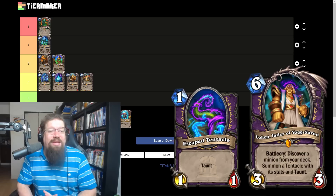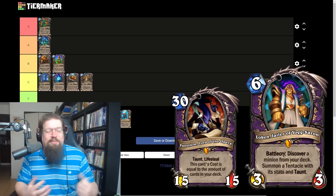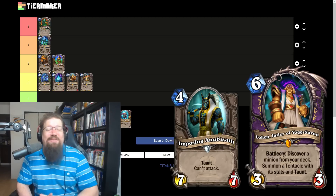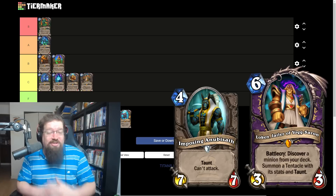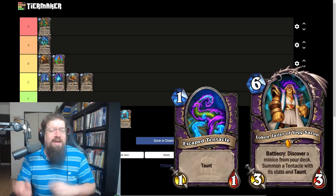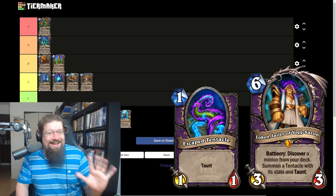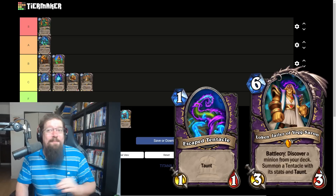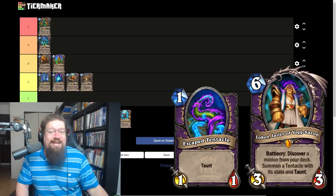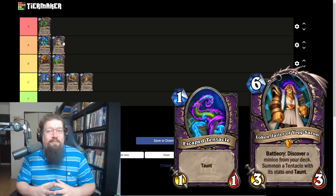We have Loken the Jailer of Yogg-Saron, the Warlock legendary — six mana three-three. Battle cry: discover a minion from your deck, summon a tentacle with its stats and Taunt. Hit Phenotum and you get a 15-15 Taunt, which is broken. But even hitting a four mana seven-seven Taunt is pretty good, especially with the new Warlock location. You get a big body and draw the card too. I even had a game in theory crafting where I hit a 1-1 Tour Guide and it let me cycle to win the game. I'm giving it an A — a staple in hand control and undead Warlock.